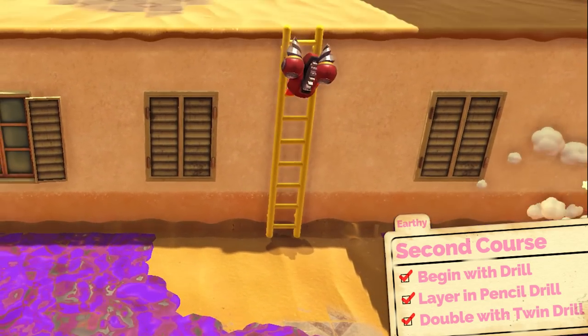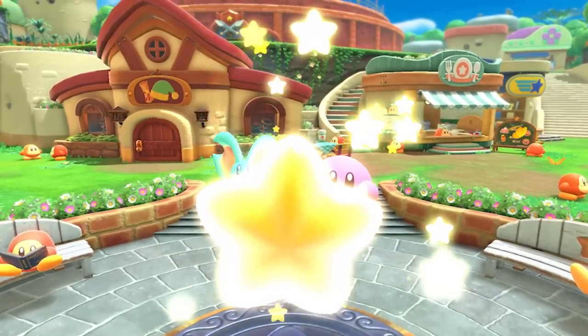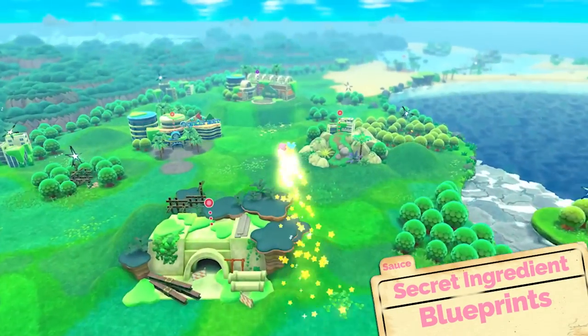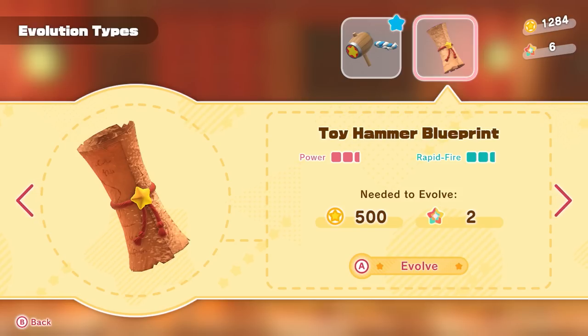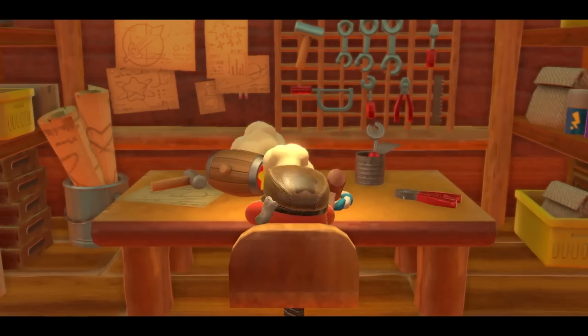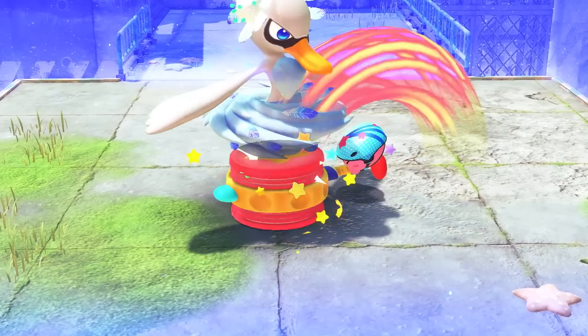For all of these evolved copy abilities, your secret sauce is blueprints. Source your local Forgotten World levels for blueprints, take them to a weapons shop Waddle Dee, and watch the magic unfold — mash things to bits, swirl things around, roll things up, or you could take it easy and chill.